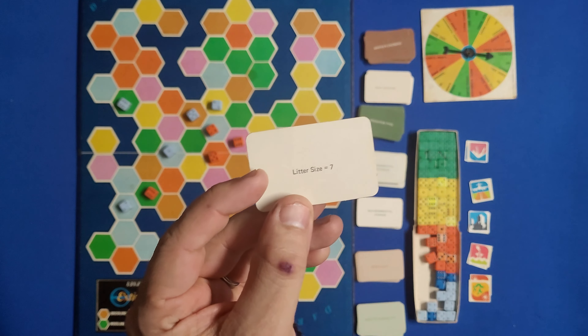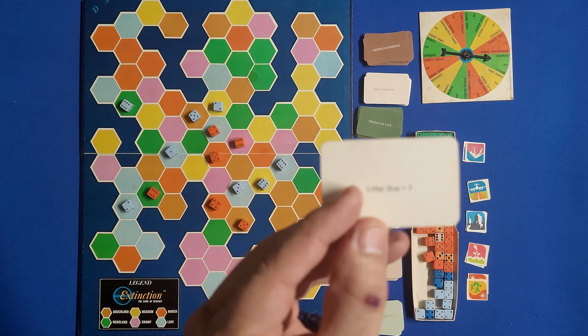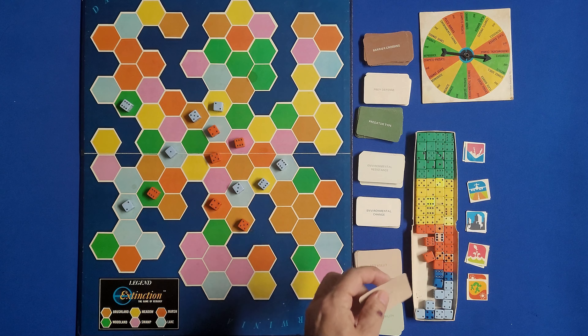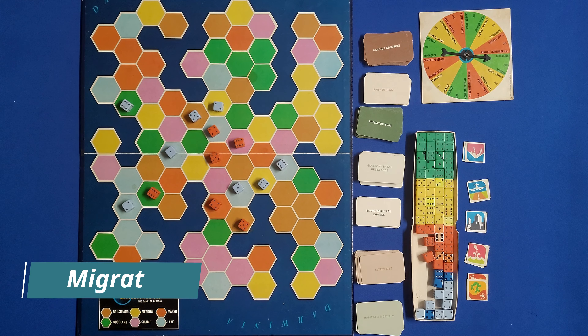Then you look at what's called the litter size card. This one says seven. The way you calculate it is: count your population — which would be 30 — multiply it by the litter size number, which is seven, and then divide by 10. That tells you how many animals you'll be able to place into wherever you are able to breed.